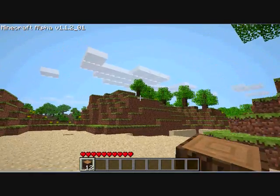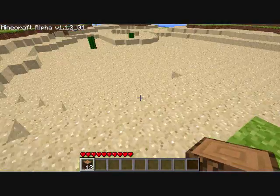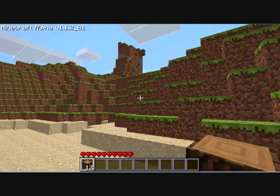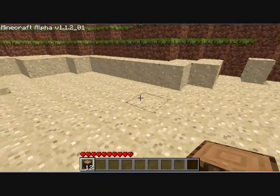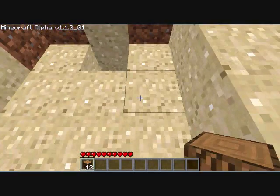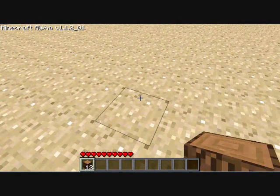My spawn point is over here, so you want to make note of that. There's some stone over there. In this world I think I'm going to build my house into a cave to start out.